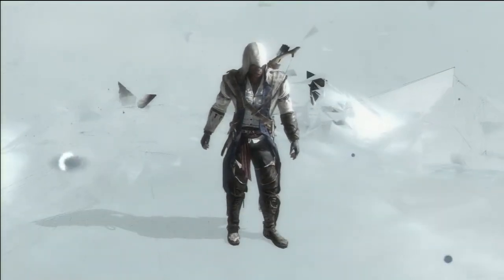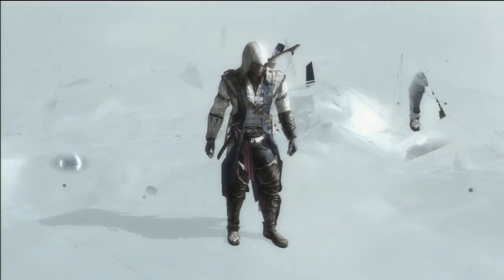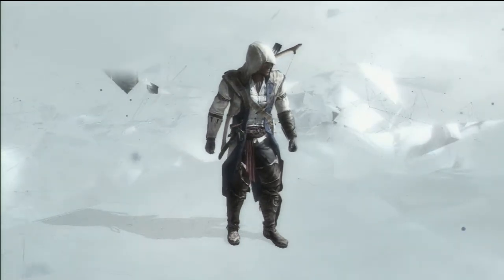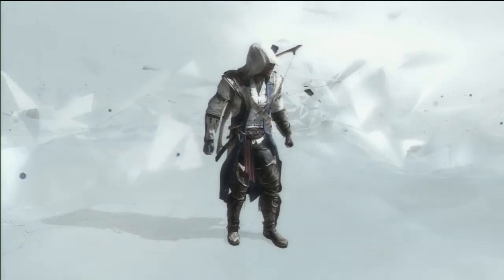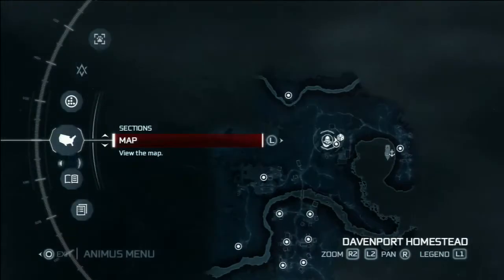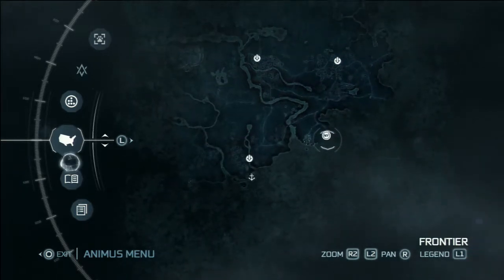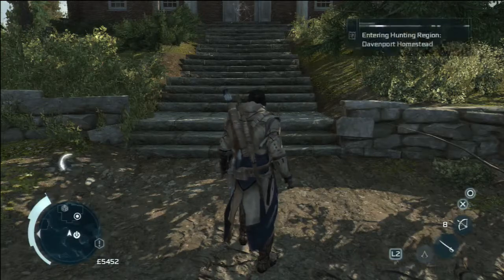I think I figured out why I could travel to the fast travel points of the forts before — it's because I was in the homestead, which is classified as being part of the frontier. So you can use the inter-frontier fast travel points. You can't from outside; going from Boston and New York into the frontier you can't use the forts. But from within the homestead, if you go to a frontier point, you can.